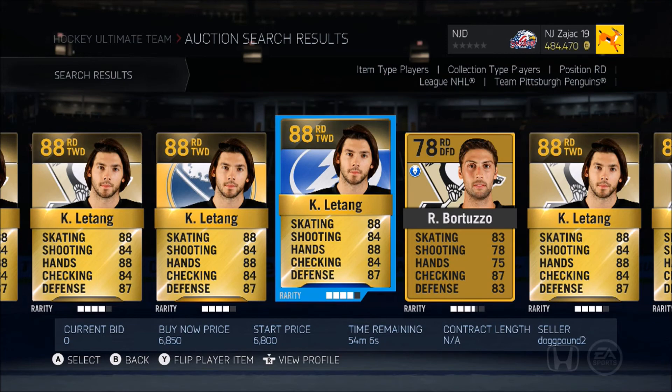Chris Letang is literally a steal every time he gets put up for under 20k. I would pay 20k for him — that's how much I like his card. Honestly, Chris Letang is the best defenseman for under 20k in my opinion, even including left defensemen. You can put him on left defense or right defense — he's still the best. Chris Letang number one. Hopefully you guys enjoy this video and I'll see you in the next one.